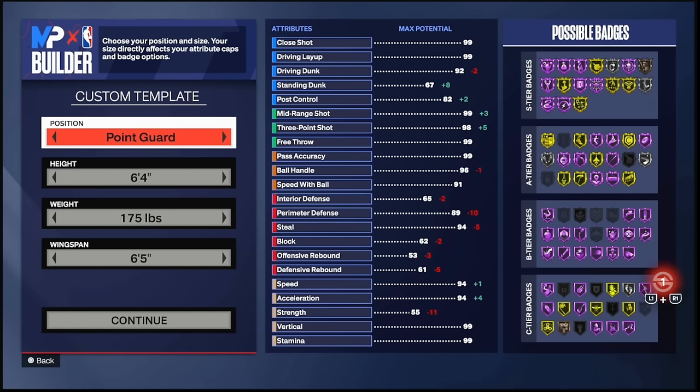First things first, when it comes to being a comp guard in this game, there's a difference between a comp guard, a dribble guard, and a regular guard that just wants to do everything like LeBron James and Michael Jordan. We're not doing that today. When it comes to being a comp guard right now, you're gonna want to go from a 6-2 to a 6-4 guard — those are the best possible heights. Every comp guard you come across uses an under 6-5 build: 6-4, 6-3, 6-2, 6-1, and so on.